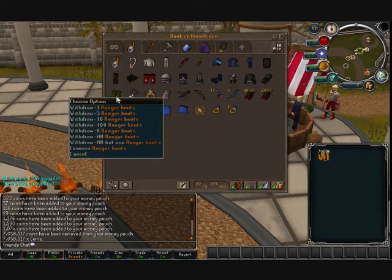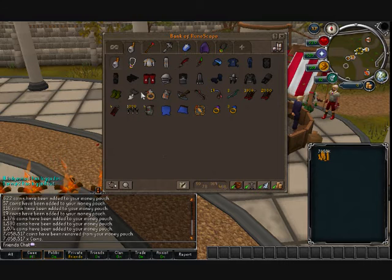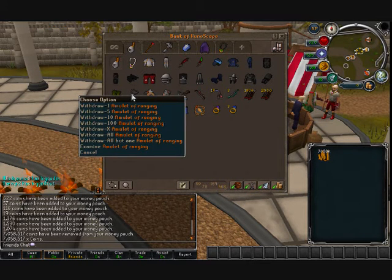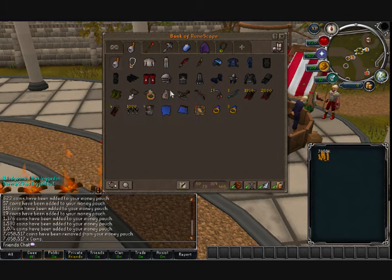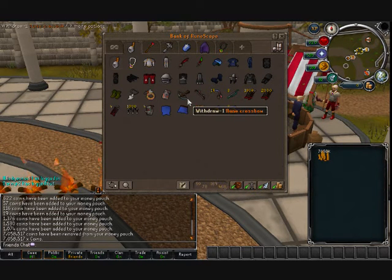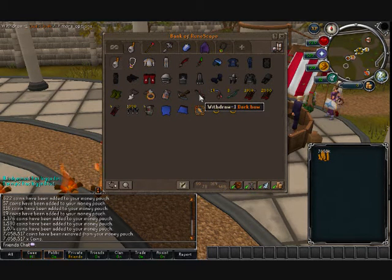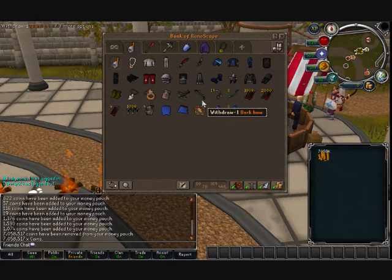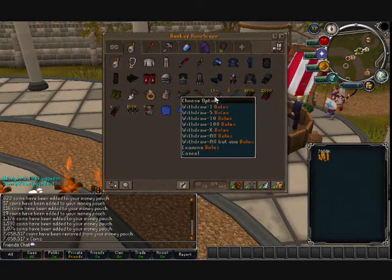We have ranger boots which dropped so much in price recently, ranging ammy, archer's ring, DFS - DFS is boss - rune crossbow obviously because range, and dark bow for specking. I recently got 76 range so I can use bolas now - they're pretty cool although they do look like balls.